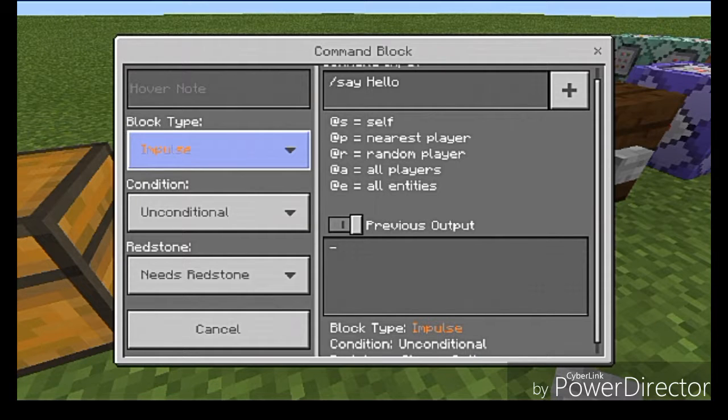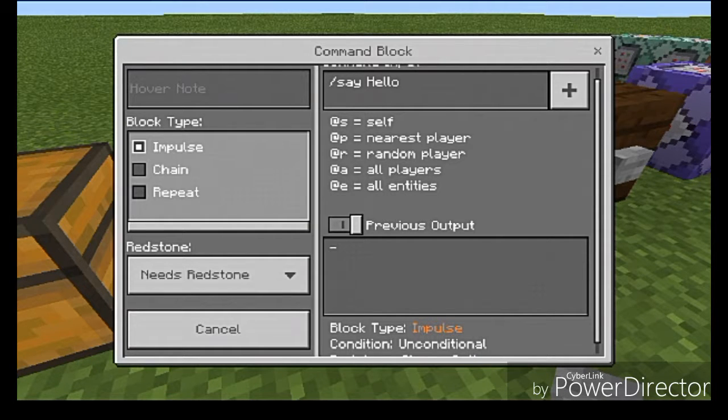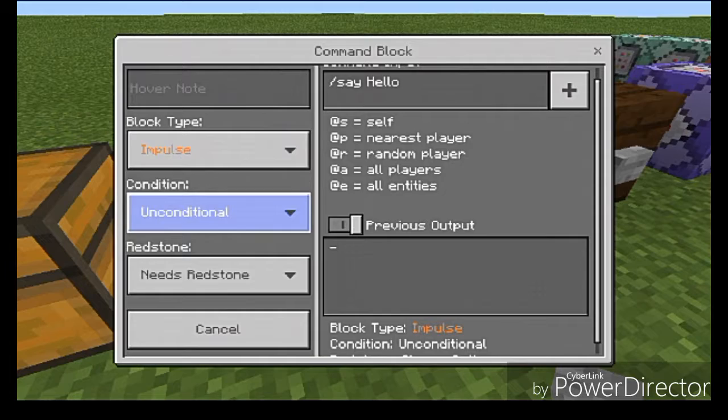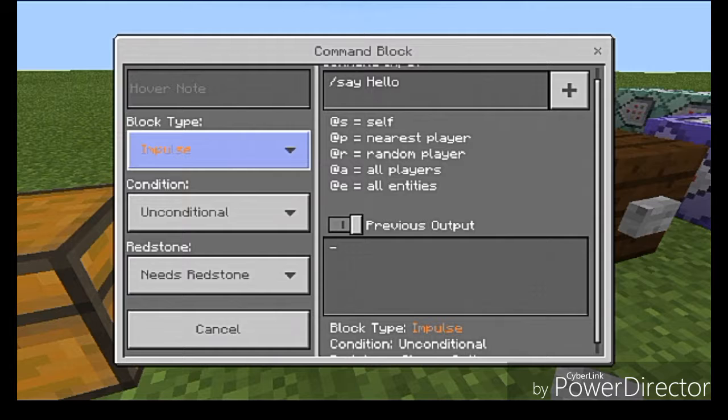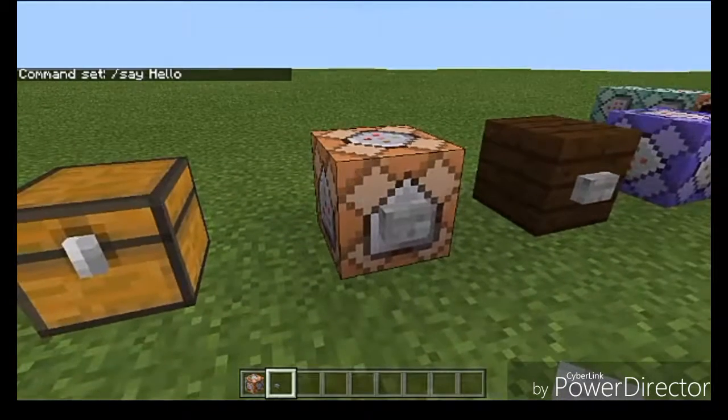Now let's look at the block type. We have Impulse, Chain, and Repeat. When you type in the command, you can get Command Block which gives you Impulse, Chain Command Block which gives you Chain, and the same with Repeat. This menu is the reason why you don't actually need to specify the others except for the Command Block Minecart. Impulse Command Blocks run their command once and stop - that's all they do.